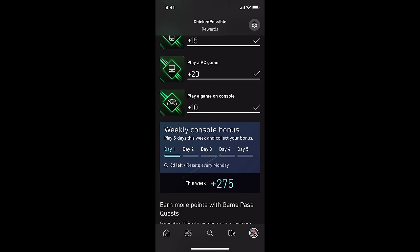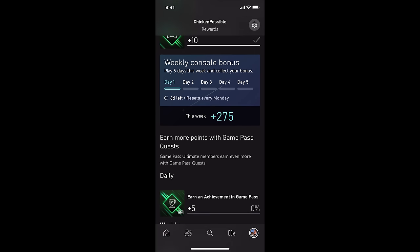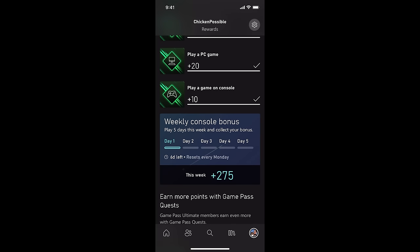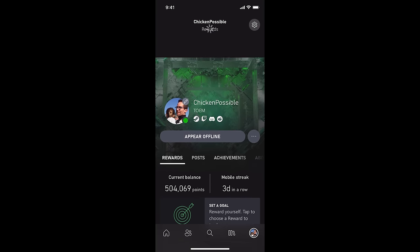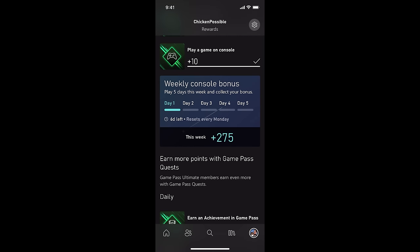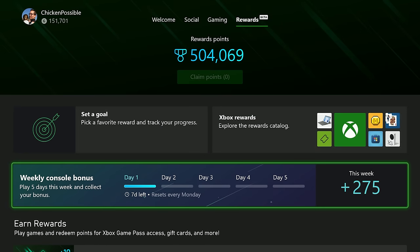I waited about five more minutes because the console bonus had not completed yet. You may need to wait about 15 minutes or so. Just keep refreshing your app after about 15 minutes have passed, and then you should see the completion for day one. You can see it's the darker blue right there, and it's a filled-in dash.